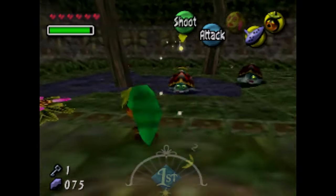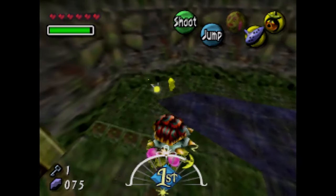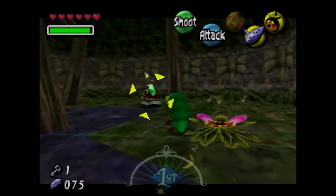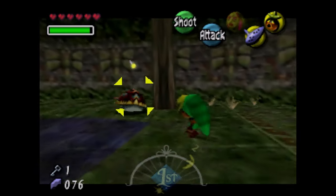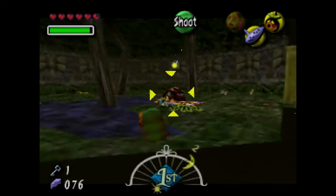We're gonna use the turtle enemies again. Wait — how do we actually kill them? We need to get through the flowers? Oh, we're gonna get into one of their shells. When I was a kid, I used to think those were giant Squirtles. They really just remind me of Squirtle.